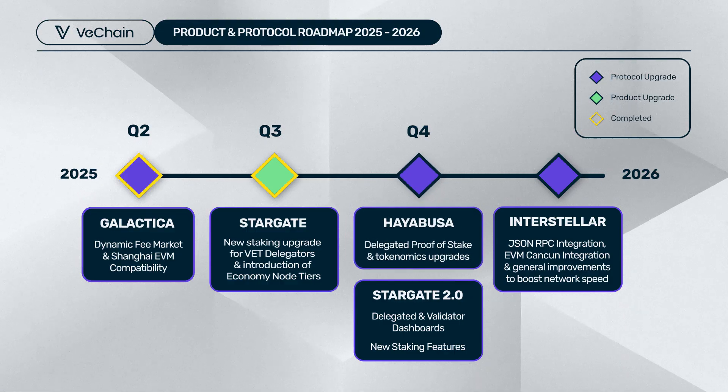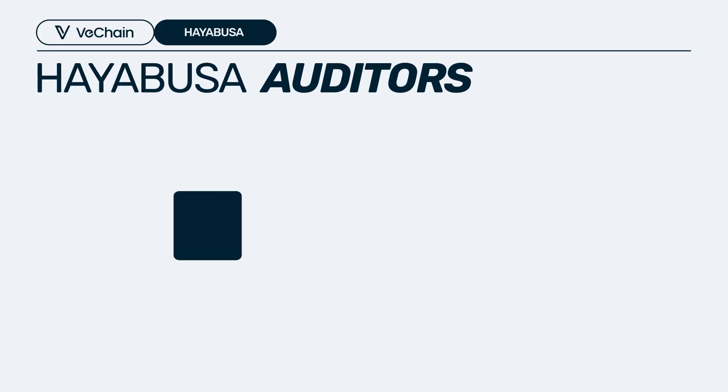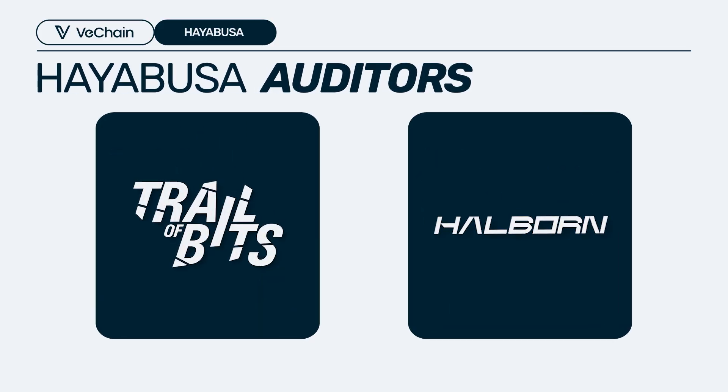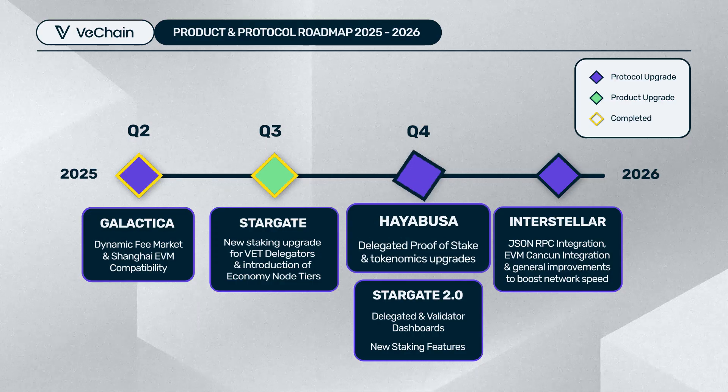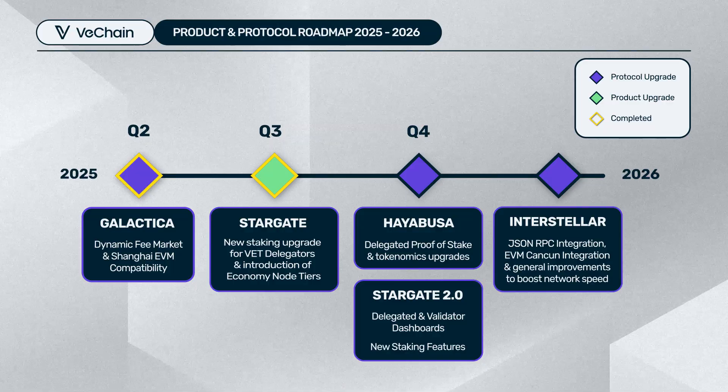For Hayabusa, we're going to run a drill for the migration to make sure when we launch on mainnet, nothing goes wrong. We will also start introducing reputable auditors to do co-auditing, selecting auditors that can give more credibility to institutional investors — gaining more trust about our code, delivery, and protocols. Following up in December, we're going to use one week, along with every validator and delegator, to have a smooth transition of Hayabusa.